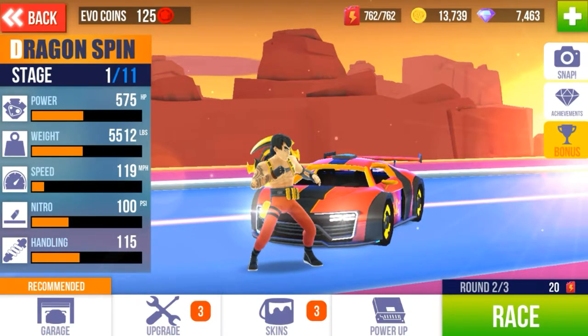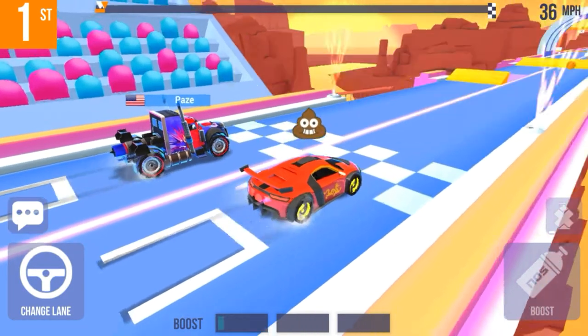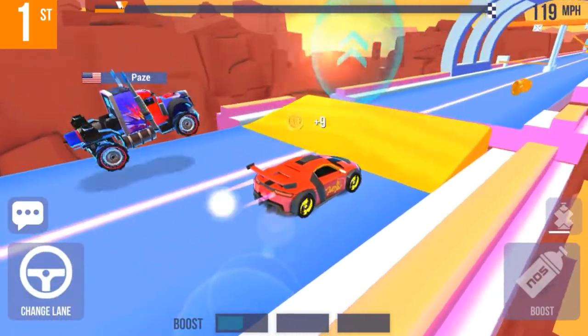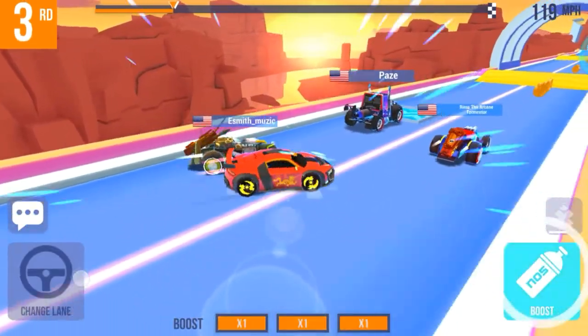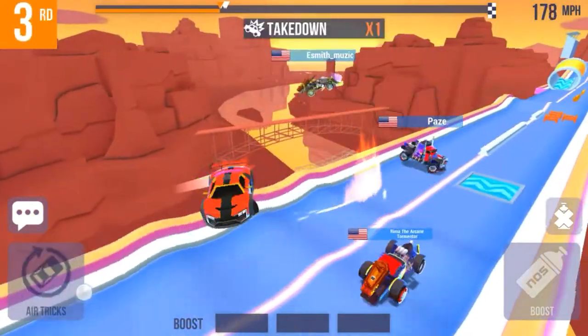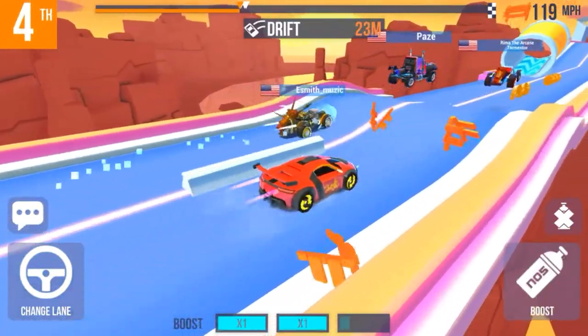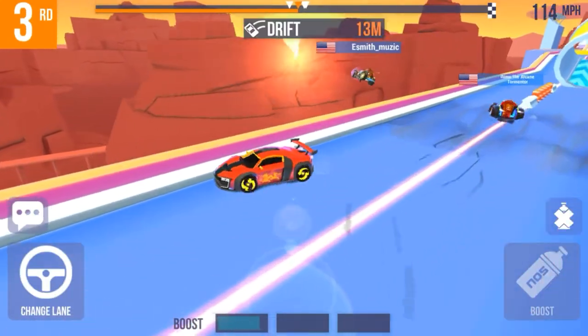Now, what is his special ability? Well, I'm sure you probably already know. I think I kind of know — I've seen people probably use it on me, but I don't remember. So let's see what it is. Let's see how he can duel against these opponents. Mr. Dragon Spin, let's check out your special ability. It is a pulse ram! Pulse ram — fire, hit — oh, it launched Big Daddy!